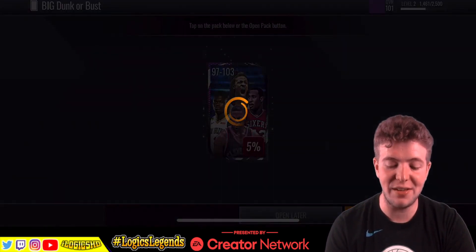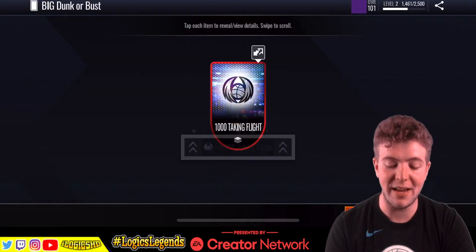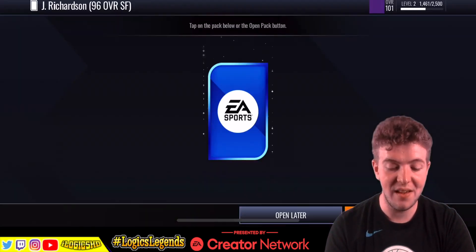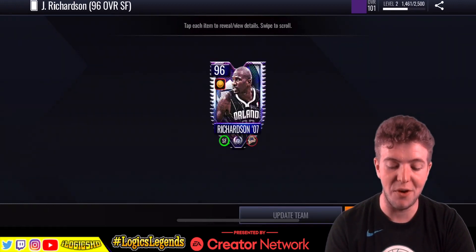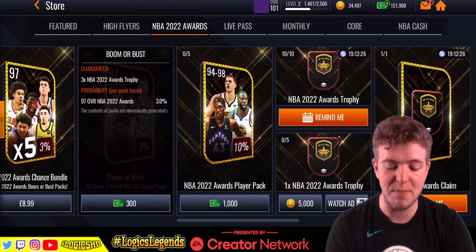Big Dunk or Bust — 93 to 103 overall, 5% chance. 1,000 cash. Okay — Richardson! Is that going to be a 96 overall small forward? We've got a free player out there. You can't really mind that.